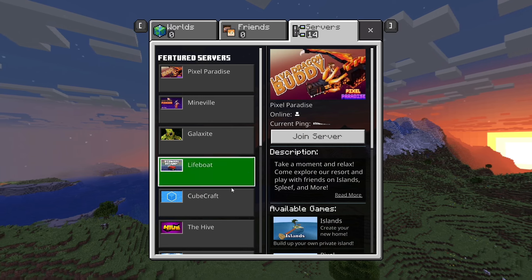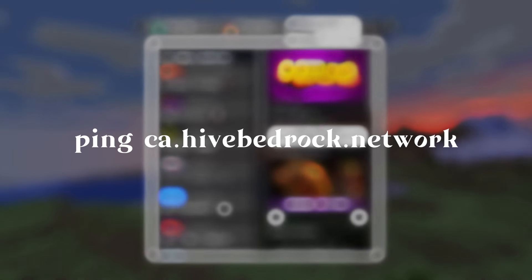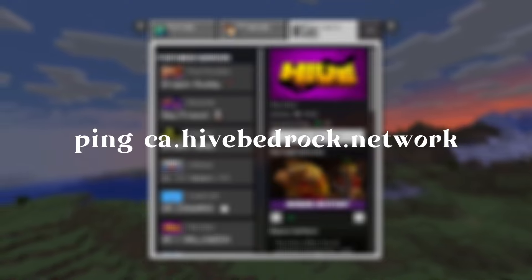If you don't know how to check your ping, you can either go to the featured server list and check your connection to the Hive server, or you can type the command shown on screen into your command prompt.